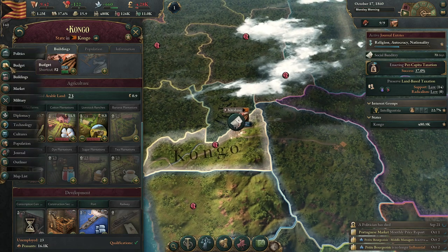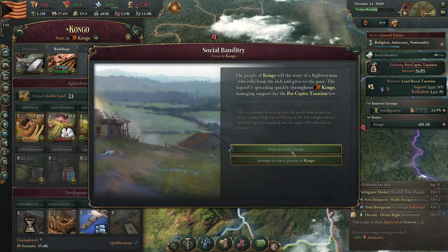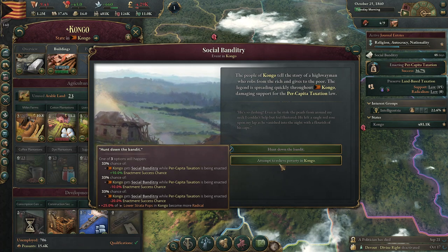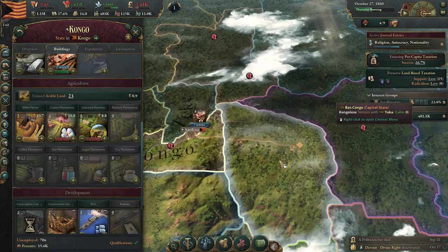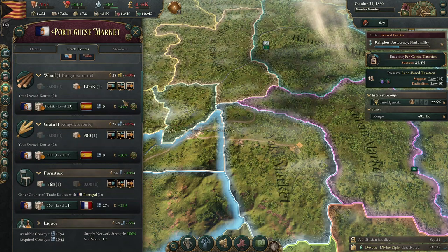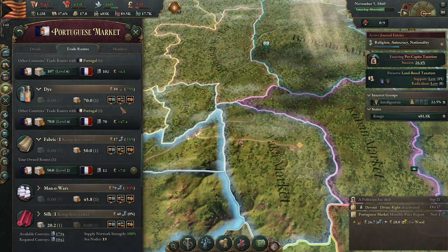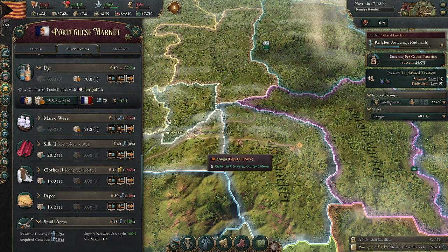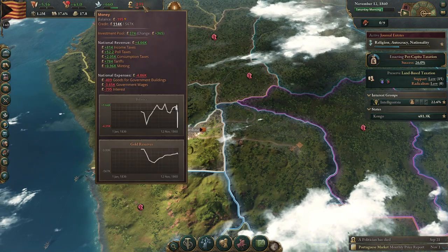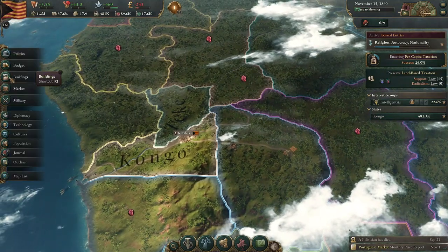Missing bureaucrats, which means tax — oh, we also just ran out of our building fund pool, which is fine. Social banditry — I don't need more radicals. We can waste some taxes, that's fine. Market — what can I get rid of? Wood is too good. Could get rid of the grain, or just get rid of the fabric. We're pretty much net neutral on that anyways. That's not too bad. Gold reserves. We got our lumber mill built — perfect.